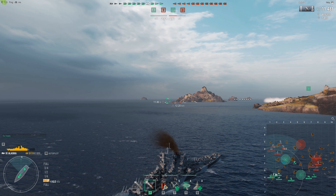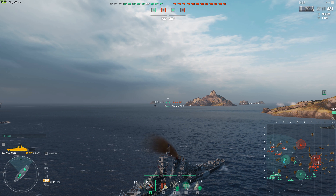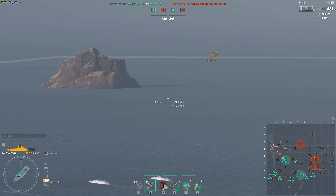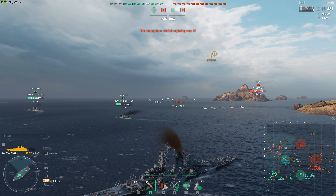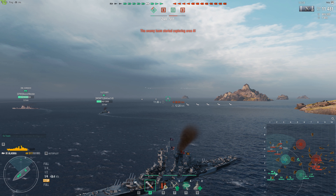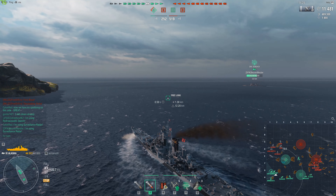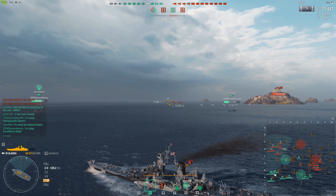That leaves us without spotting at the A cap. The Fletcher is hiding behind an island - he's down two-thirds health but can still spot ships like the Jean Bart and Lion. There's a Kitakaze in the A cap so the Fletcher is freer to operate on the western side. The eastern side has been spotted again, likely thanks to the Alsace and Z-44. The Jean Bart and Lion continue to push heavily while Missouri and Alsace try to kite away.